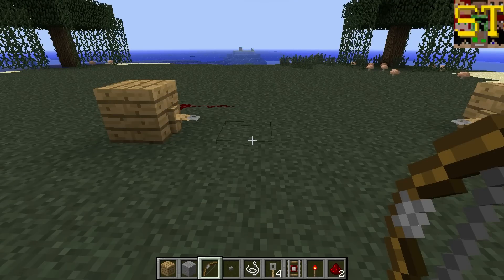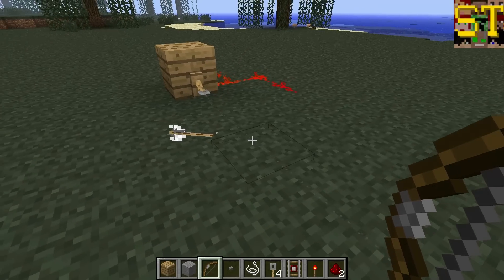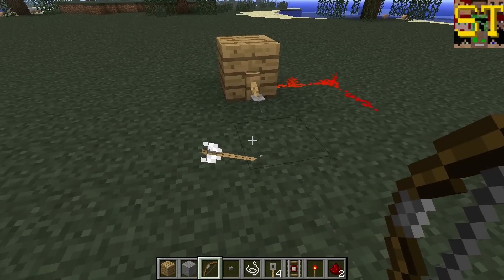Additionally, similarly to wooden pressure plates, these can be activated by firing an arrow. The arrow does not need to accurately hit the string — it only needs to hit the square that the string is in, and it will update.